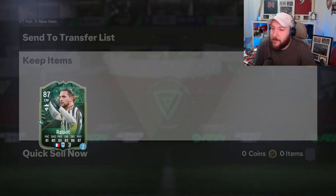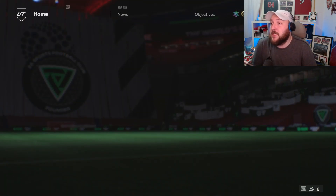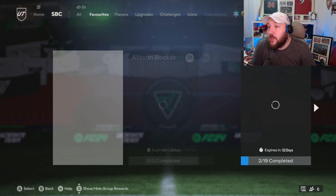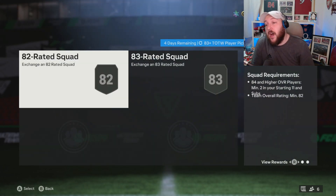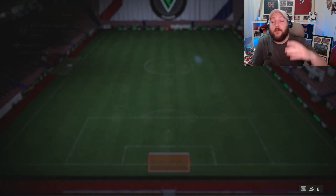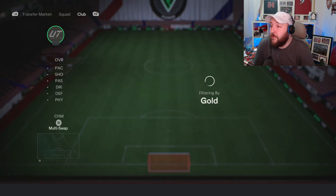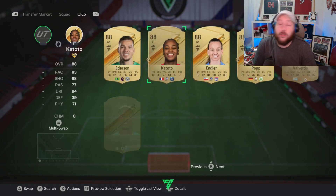We open up our pick — doesn't really matter who we get, so we'll just go ahead and take Rabiot. To do this grind you're going to want to do the 83 times 10. I've used all of my team of the week cards, so the first thing I'll do is go ahead and do one of the team of the week picks — only do one at a time, because if you get one in your 83x10 you can use that to go into the next one.